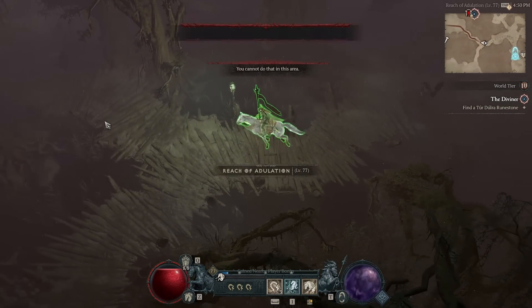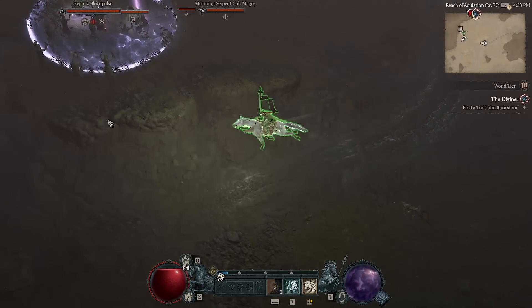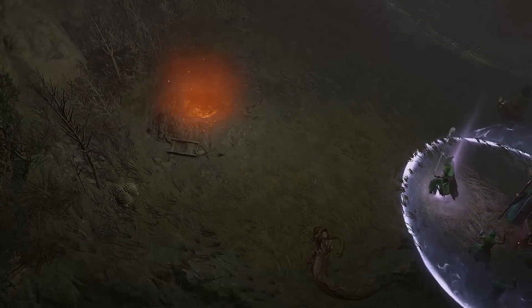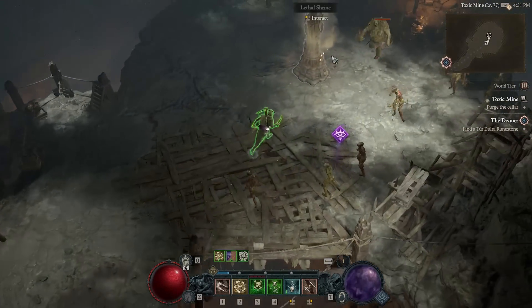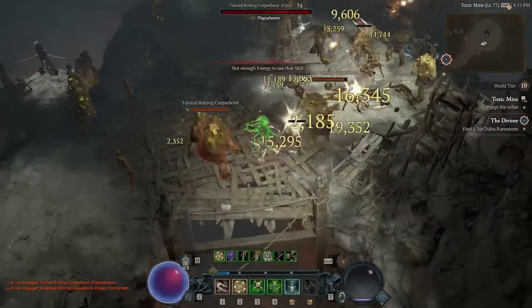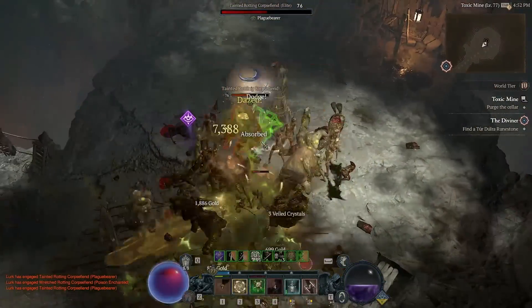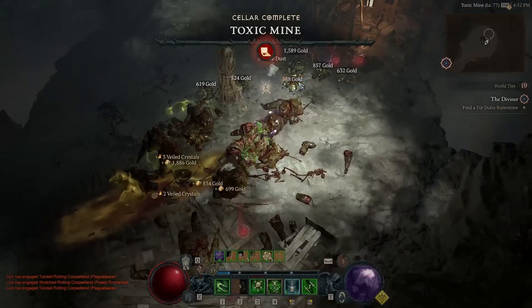This is a very simple, straightforward method you can do at any level and any world tier. Also worth mentioning: when you have this setup with a nightmare dungeon active, it won't go away until you re-log your character, so you can do this as many times as you want. You can see here me clearing the dungeon and just leaving — it resets itself automatically. This is why you need the nightmare sigil, because you can reset the dungeon over and over without leaving the game.